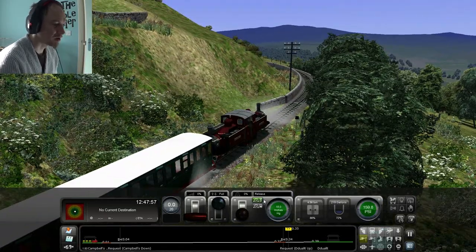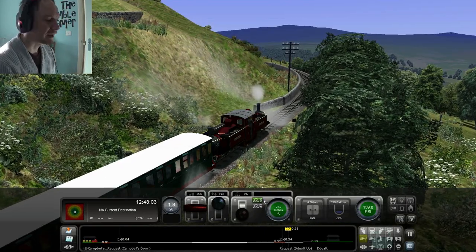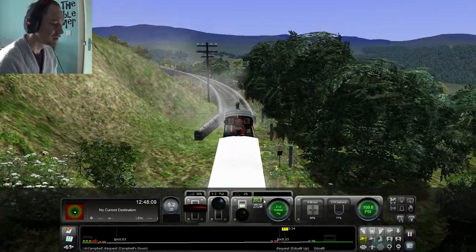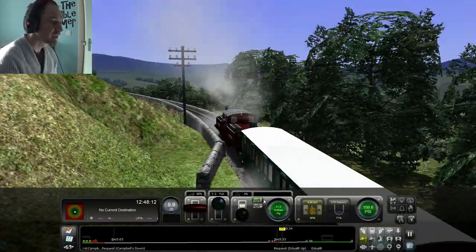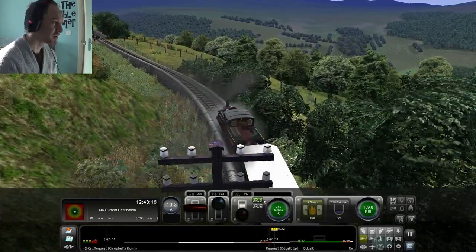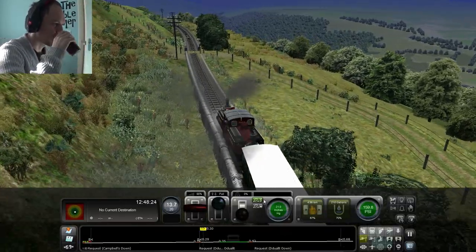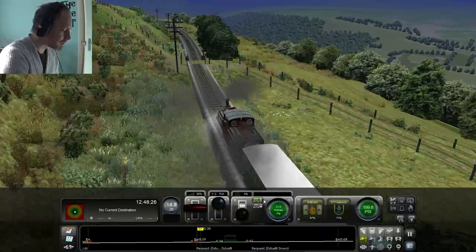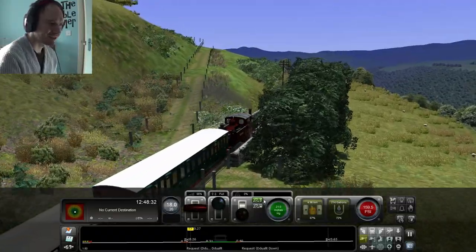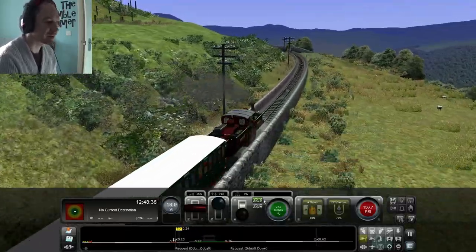Next stop is Dduallt, and then we've got the Big Loop — which is one of the most famous features of the Festiniog Railway. This big loop they put in is basically a switchback loop, very similar to what you will see in the Albula route and Swiss mountain routes — where it's just easier for the railway to curve back on itself to climb. As we pull swiftly out of Campbell's Down and head towards Dduallt. I cannot pronounce that, I'm going to call it Duelt.